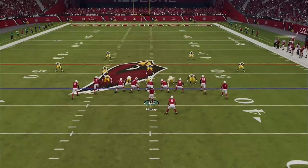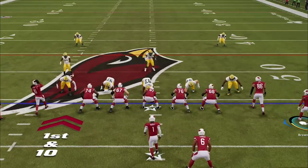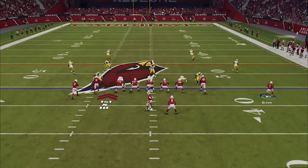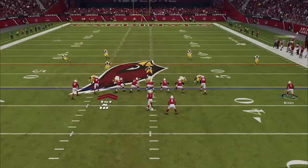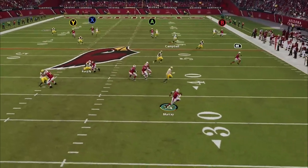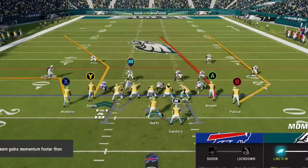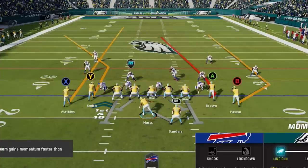To set this play up to work against any defense, first you want to streak the X or square route, whether you're on Xbox or PlayStation. Then motion out the B or circle route — this is basically just to pull the deep coverages apart, but it could also get open against certain defenses. Optionally, putting the running back on an out route will get him open against just about any defense, man or zone. But if you want to push the ball downfield, you could keep him in as a blocker — just know you won't have a check-down at that point.